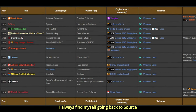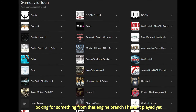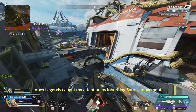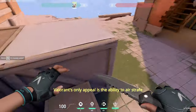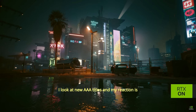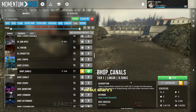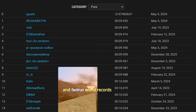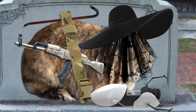I always find myself going back to Source, id Tech, looking for something from that engine branch I haven't played yet. Titanfall 2 and Apex Legends caught my attention by inheriting Source movement. Valorant's only appeal is the ability to air strafe. I look at new AAA titles and my reaction is, okay, but where's Bhop canals? This is the price to pay for bunnyhops on Mirage and fastrun world records. This is the bunnyhopper curse.